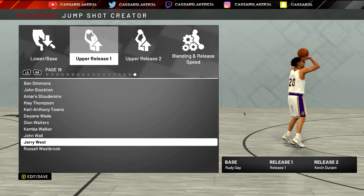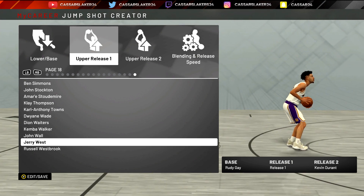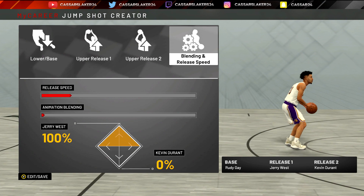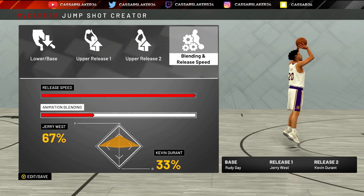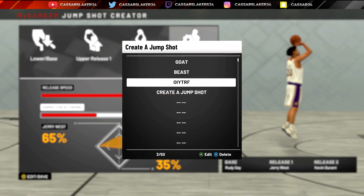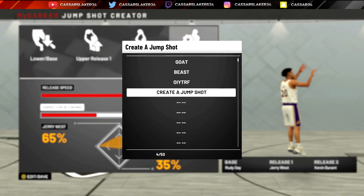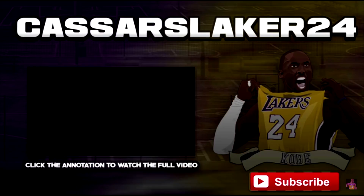That is why this jump shot works: base Rudy Gay, release 1 either Rudy or Jerry, release 2 Kevin Durant. You can also try LA or Stephen Curry for release 1 — there are so many you can match it with, it's all about your personal preference. My best tip: put 100% release speed, 65% to your release 1, and 35% to your release 2. Trust me, your shooting will exponentially rise in NBA 2K19.